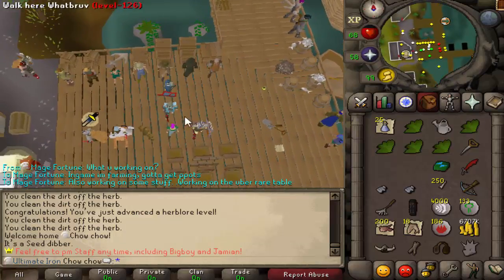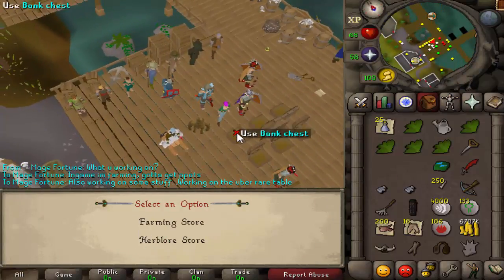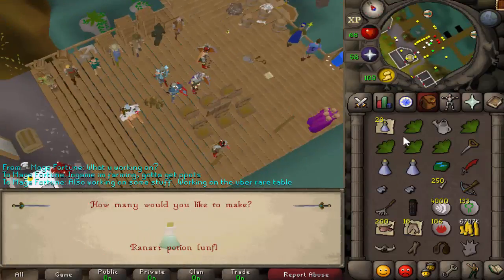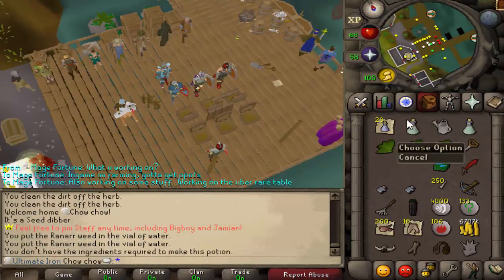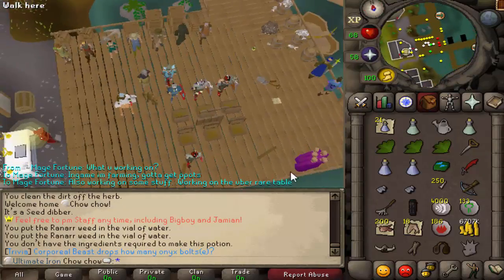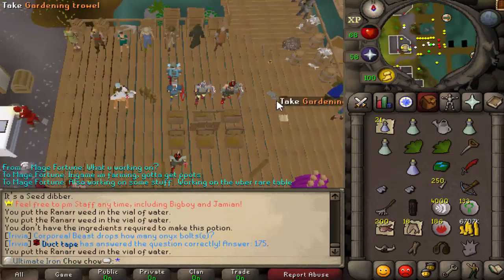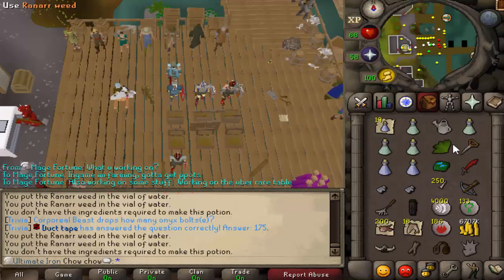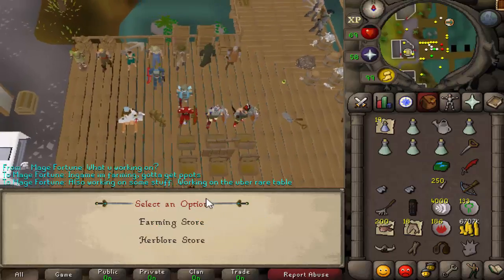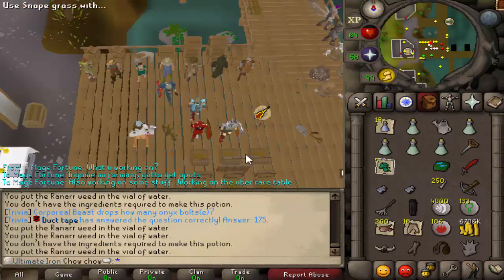S was on earlier and right now he's the highest ranked Ultimate Iron Man - he was giving me some tips. So what I do is I drop those, first I un-note my vials, mate the potions. People have suggested we should add the ability to note herbs through the Tool Leprechaun, and that'll probably happen, but it's always low on the to-do list. Then I go to the Farming shop and buy the secondaries, do the exact same thing - and there we go, Prayer pots.